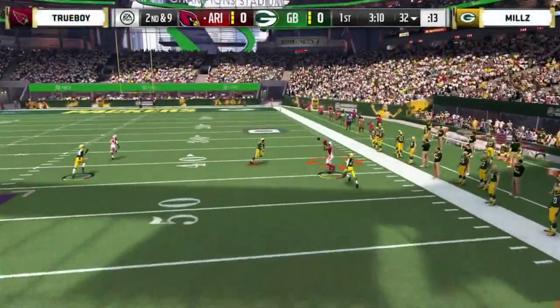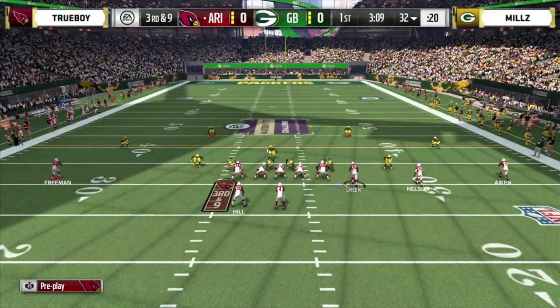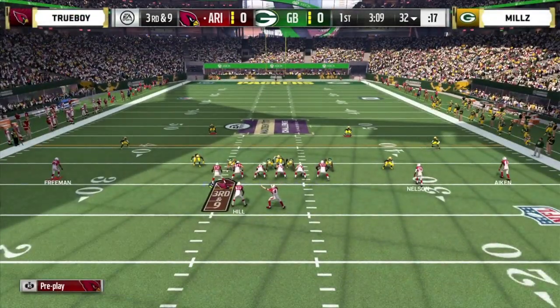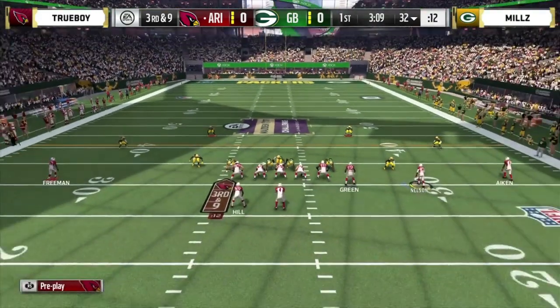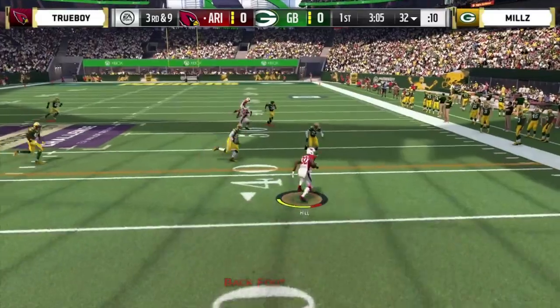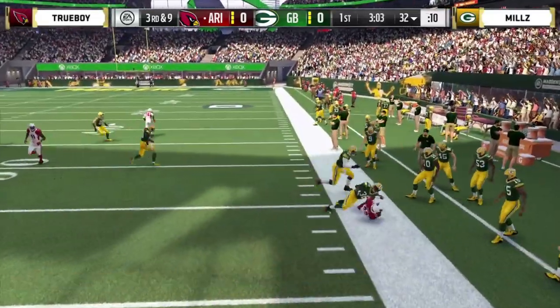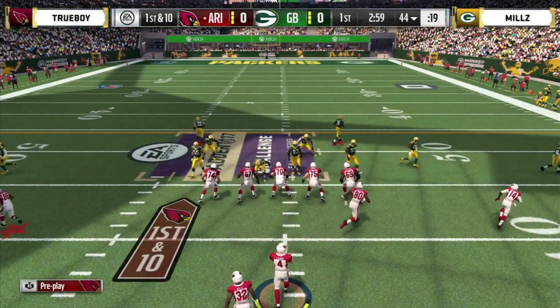He tries to thread the needle down the sideline against that cover two. Big hit by Sean Taylor — the safety separates the man from the ball. Third and nine. Watch for pressure off the edge here. Can't pick it up but throws to the flat, and Hill will pick up the first down. Good recognition — you saw the pressure scream off that right edge. When you have a halfback split to the left of your quarterback, that's a recognition for the defense to send pressure away from the halfback to force an early throw by the quarterback.